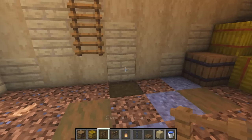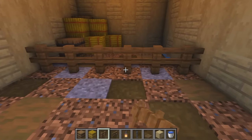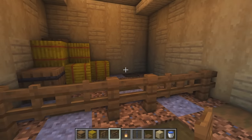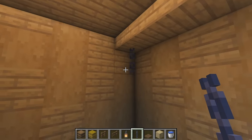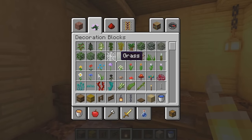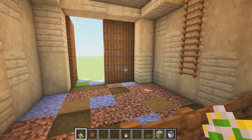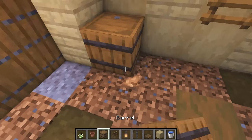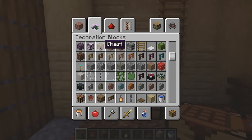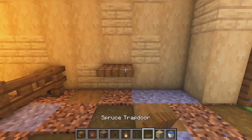Place a spruce trapdoor on top of the barrel. With spruce fence, one block away from the ladder place one, two and three, and on the other side one and two. Place a fence gate in the center and a fence either side so it's even. In the corners hang a chain or two. Add a flower pot in front of the barrel in the corner. Over in the other corner place a barrel, a crafting table, and a chest on top.